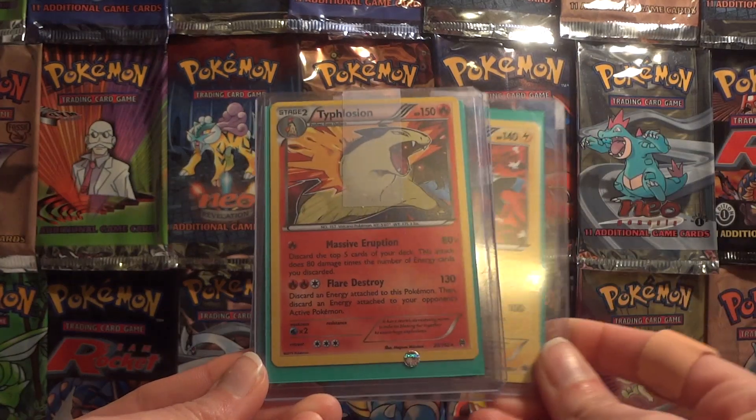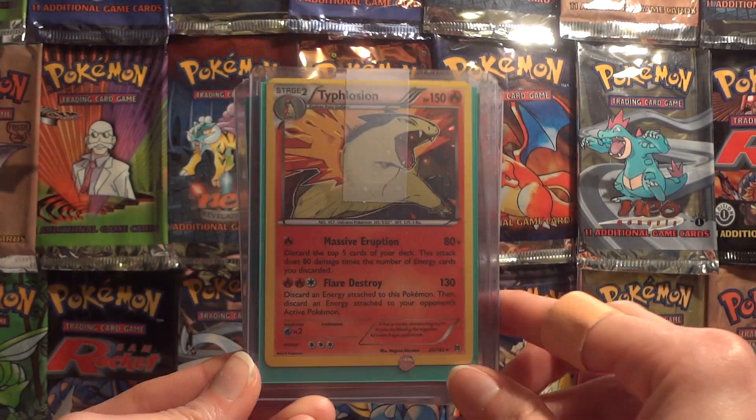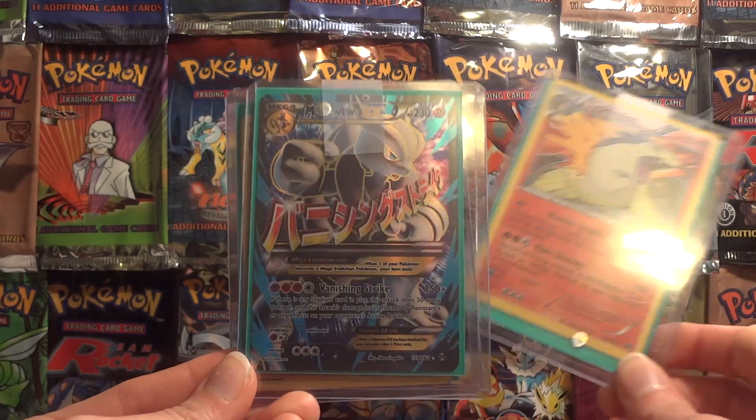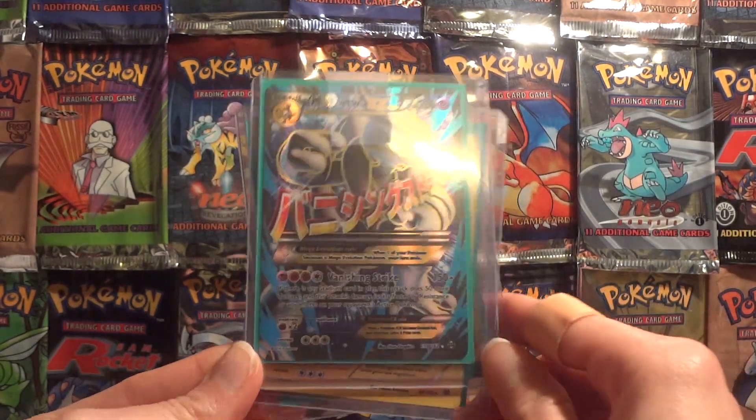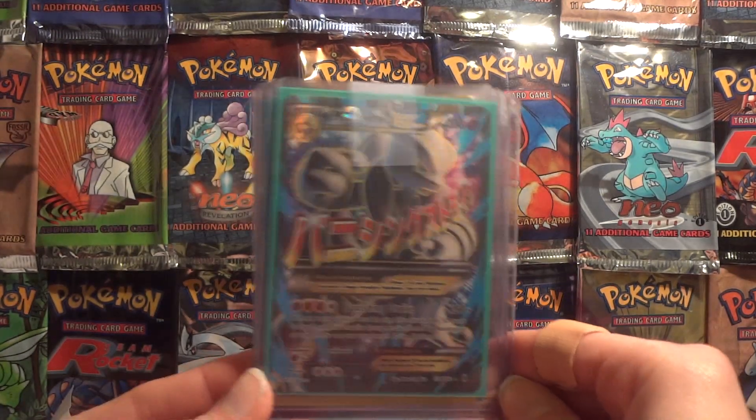Magnezone Holo, Typhlosion Holo — which I think this one's actually a duplicate now, I think I have pulled this one — and this I'm super excited about: the Full Art Mega Mewtwo, number 159.